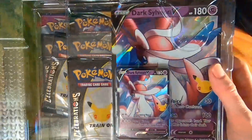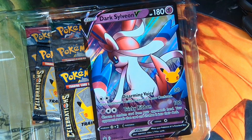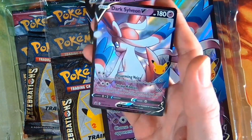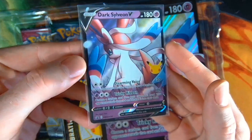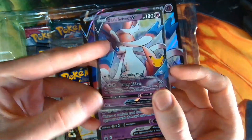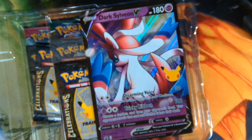That comes out so crisp. Get this little package out of the way. What am I doing, son — besides damaging the card. Okay, so we got Dark Sylveon V out of her wrappings. Let's go ahead and put her in her little sleeve here. Dark Sylveon V — got the little 25th anniversary Pikachu logo right there. Black star promo. Absolutely stunning. Alright, let's set that aside.